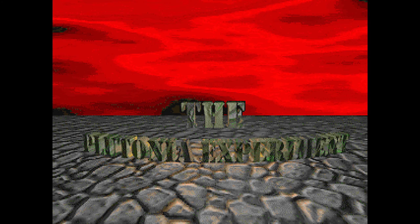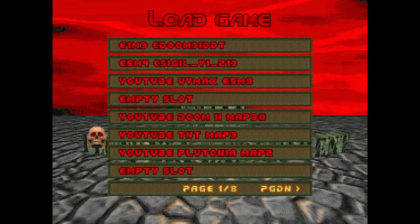Hello, this is Tim. We're going to be playing some more Final Doom, the Plutonia Experiment. We're going for 100% of the kills, items and secrets on Ultraviolence. This is going to be the second map. Just load it up.